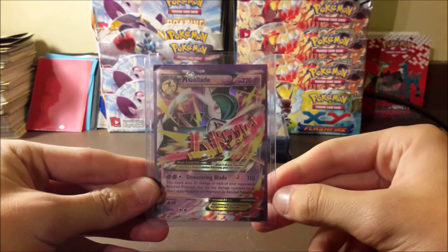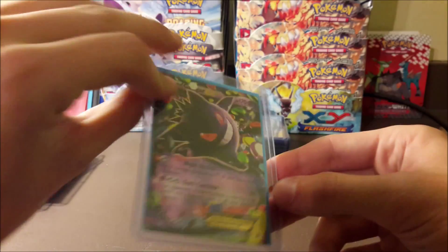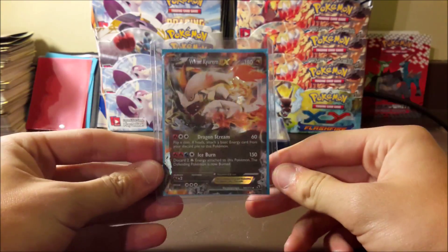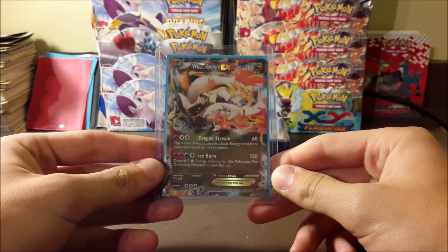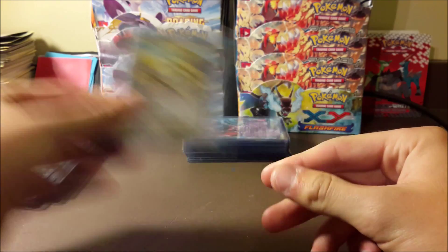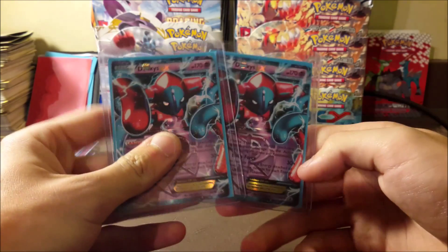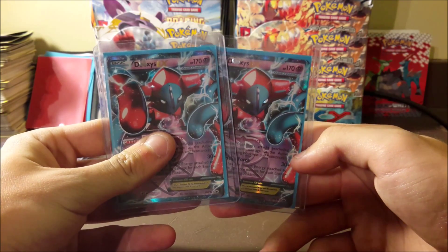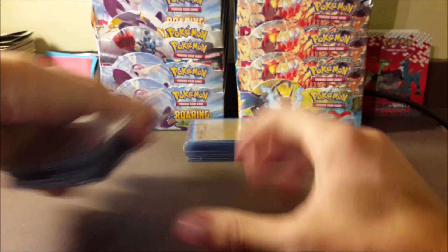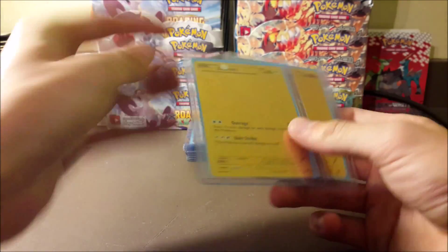Mega Glalie EX — I know I don't have that one yet, that's pretty cool. Gengar EX, white Keldeo EX — I definitely don't have that one either. Jirachi EX, and then two Deoxys EX promos. One or both of these might be included in my next trade photos on my Twitter, which will be linked in the description below.